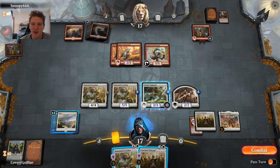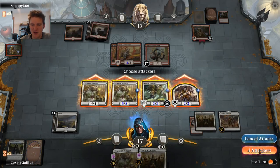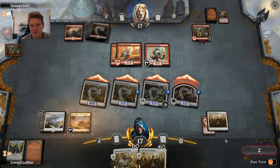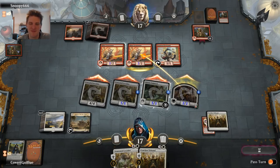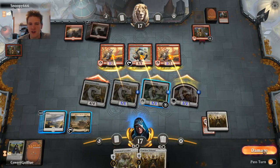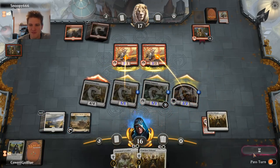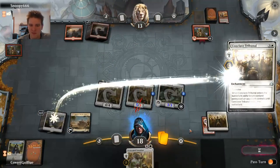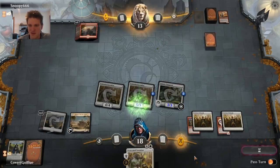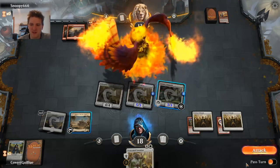We'll save blowing up Frenzy till after combat. Let's send the pain and get this game moving towards a conclusion. Fanatical Firebrand will block the Adanto Vanguard, shoot a point of damage to the face, the trade will occur with the lifelinker, the 2/2 will absorb a 5/5 — pretty good trades for us. And now the brutal Tribunal — no more Frenzy. Kindling Phoenix off the top — it's a good draw, but it is a good draw.